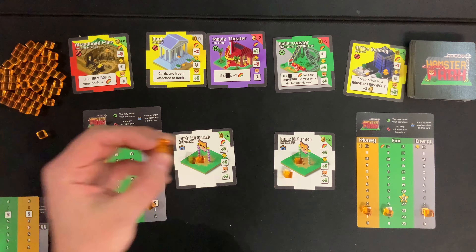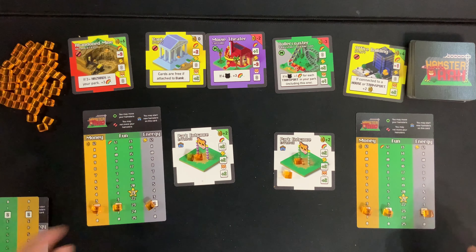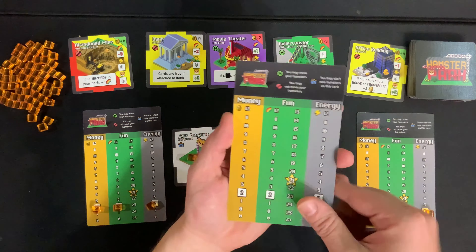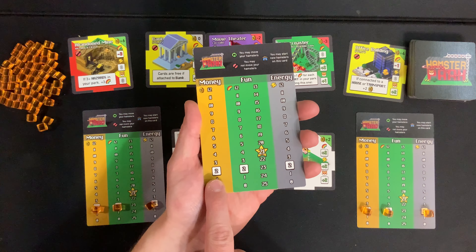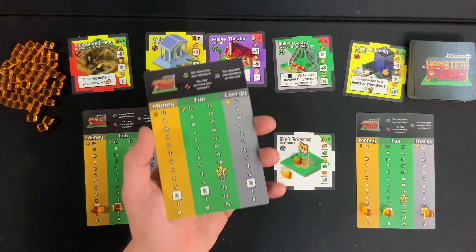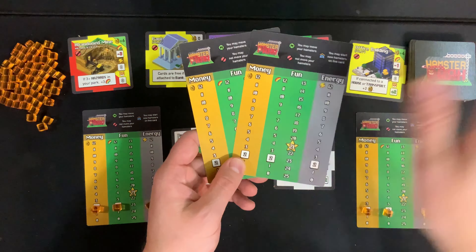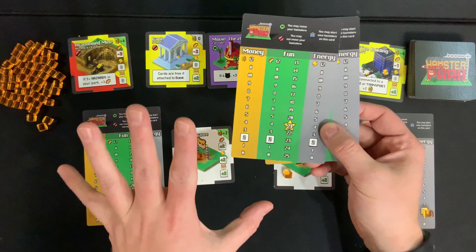Now that each player has their park entrance in front of them, you're going to put two hamsters — orange cubes — on top of there. Each player is going to grab one of these big cards, which is going to keep track of your money, your fun, and your energy. At the beginning of the game you're going to start with a cube on two for all of these. The goal of the game is to get to 21 fun, at which point you're probably going to win in multiplayer.